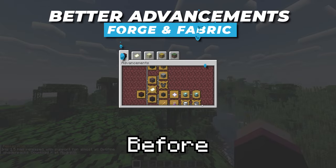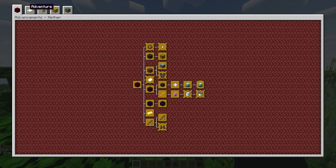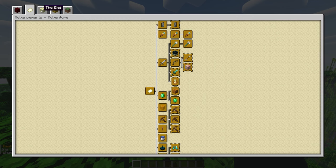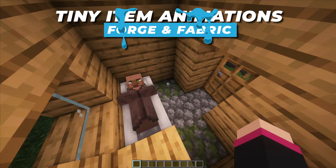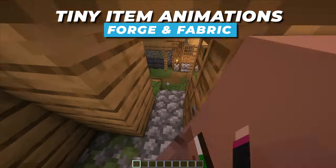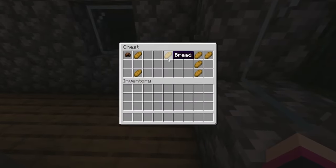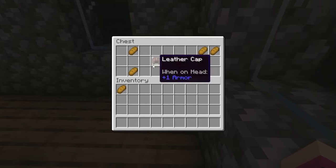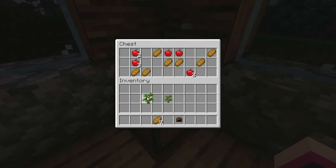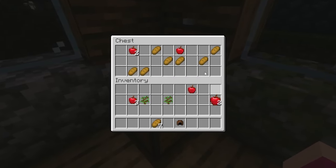We all know the vanilla advancement menu doesn't look great, but with Better Advancements it gives you a bigger advancement screen, so now you don't have to scroll through to find your advancements — they all fit on the screen, making them easier to find and more appealing to look at. And Tiny Item Animations is a subtle client-side mod that gives a little more life to your inventory by making items move a little bit when they're picked up. It's a great little addition for anyone who spends a lot of time in inventories, enchanting, or smelting items.